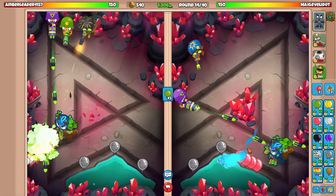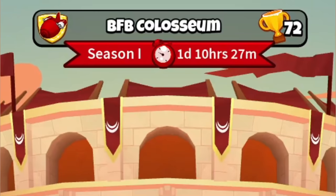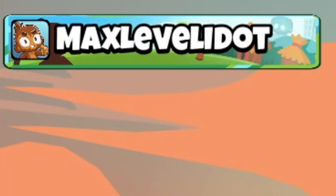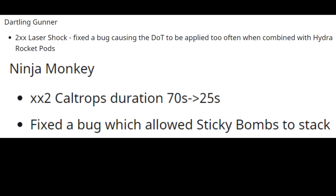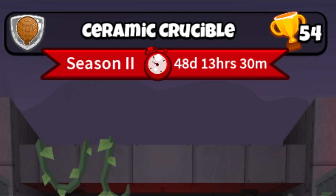Hey guys, today I'm gonna show you some very effective strategies to win in BTD Battles 2! Now keep in mind, I'm in BFB Coliseum with no VIP! The fact that I've made it here using these strategies is quite astounding. They patched some bugs and fixed two of the most broken towers in the entire game making this video irrelevant? And season 2 already started? I don't care! I'm still gonna make this video. Sorry about that, let's get back to the monkey video.